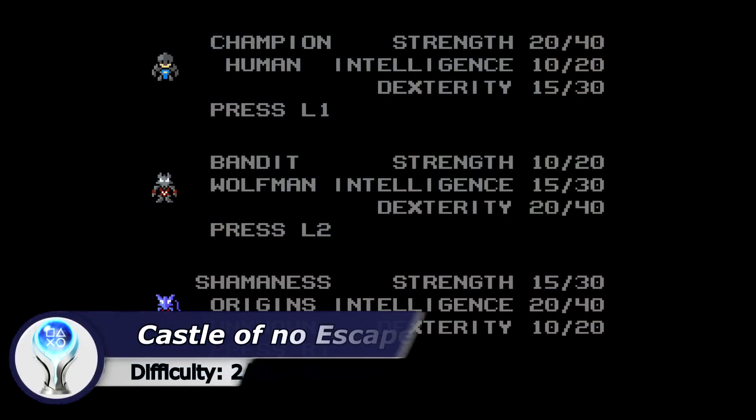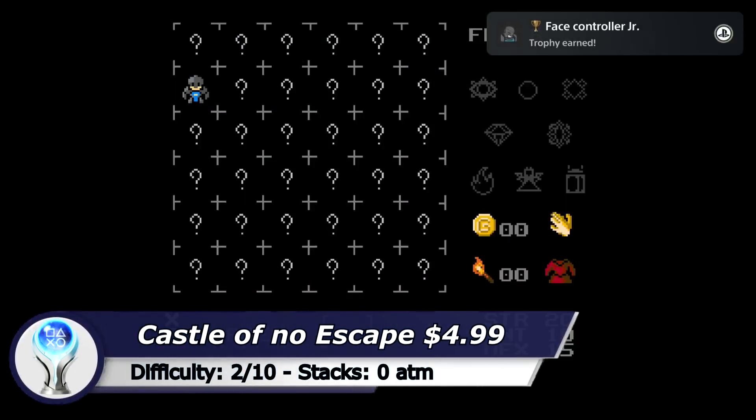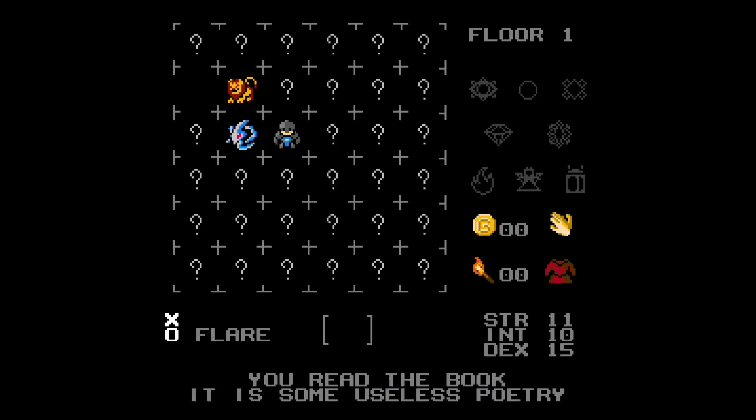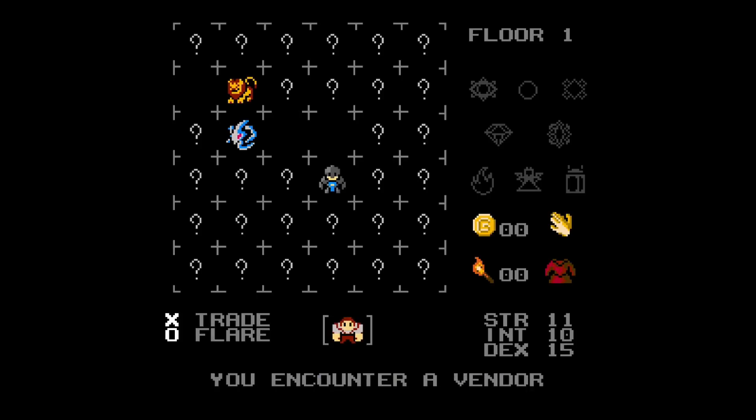The next game is Castle of No Escape. At the moment the game is only available in the Asia PlayStation store. You need a bit of luck to get the Platinum in 5 minutes because there is a lot of random stuff going on. But even with a lot of bad luck the game shouldn't take you longer than 10 minutes. If you need a quick trophy guide you can find one on my channel.